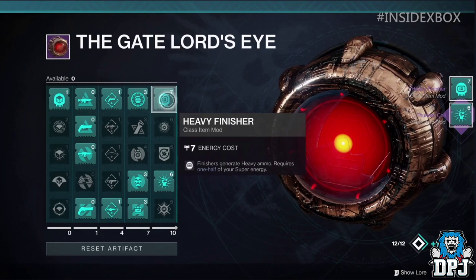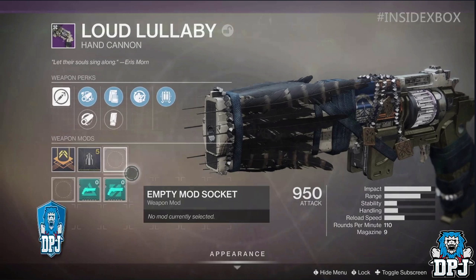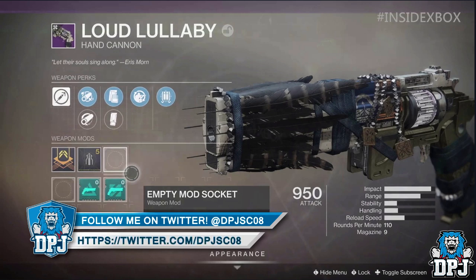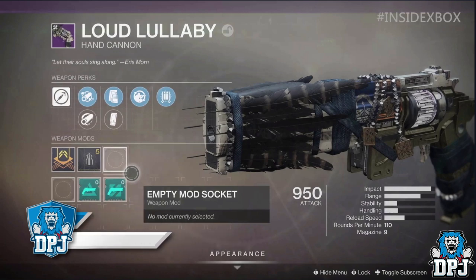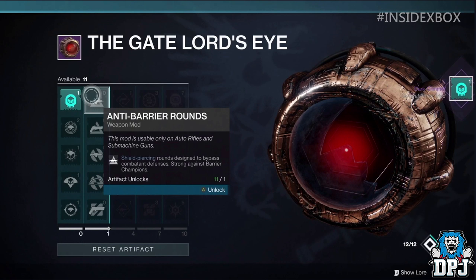Let's talk about something else not yet mentioned — anti-barrier round mods and overload round mods. These are new and were exclusively revealed via the streams. For a brief second we saw two options on a hand cannon via the mod socket, equipped by unlocking them on the artifact. There is also something else available to slot into this mod socket for hand cannons, but they don't reveal what it is. The anti-barrier rounds we glimpse are for hand cannons, auto-rifles and SMGs.